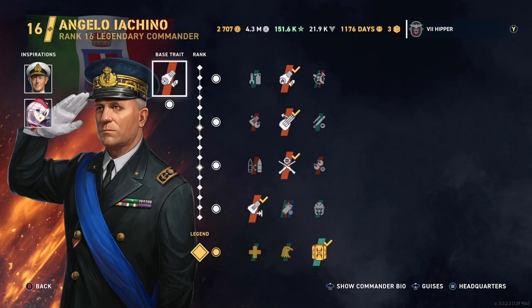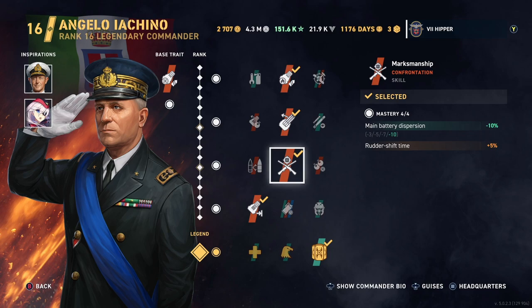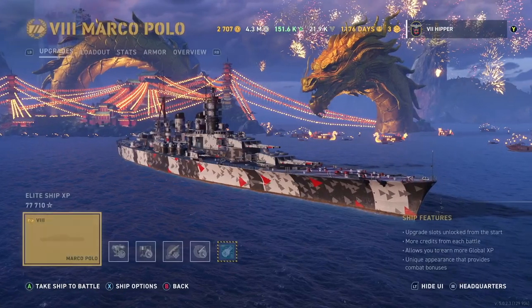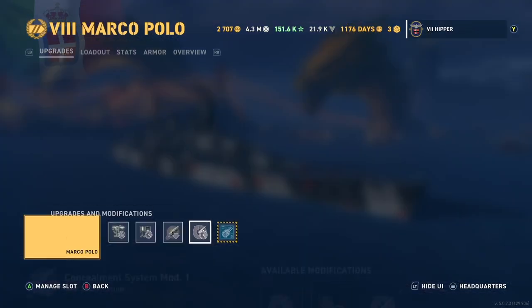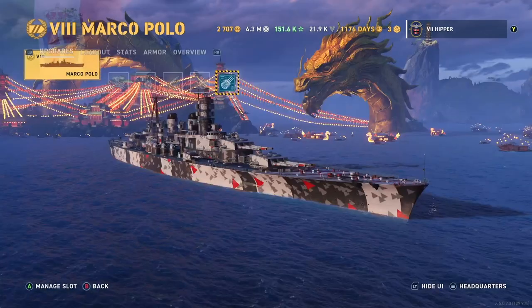I'm using Yachino here as the primary commander with Cunningham and Sarnhorst as inspirations. This will give you pretty much the most accuracy you can get on this battleship, or any Italian battleship for that matter. On the ship, we have the pretty basic usual stuff for battleships, nothing out of the ordinary really, but remember to pick the SAP upgrade in the end.